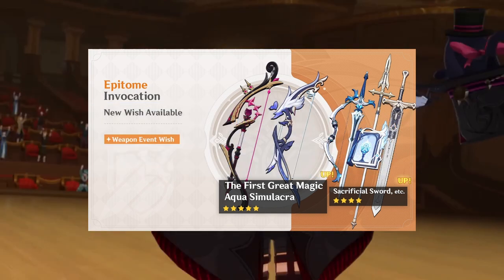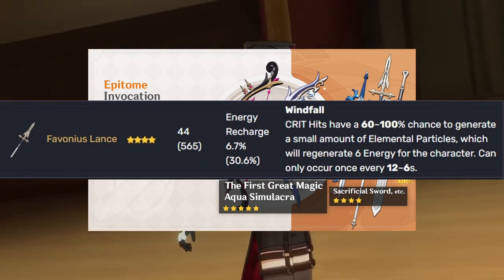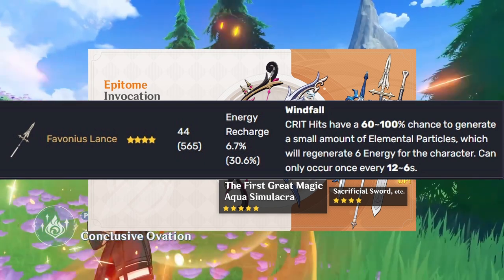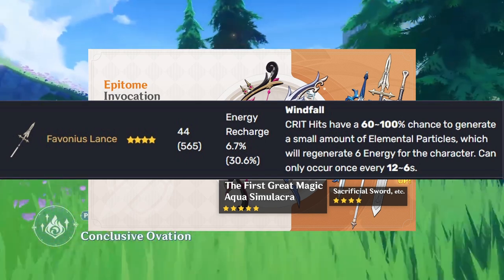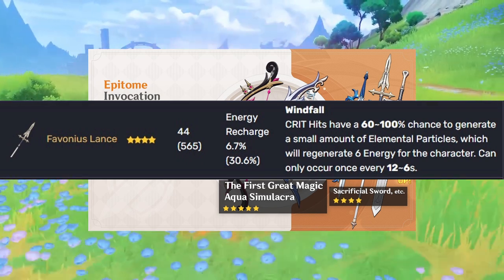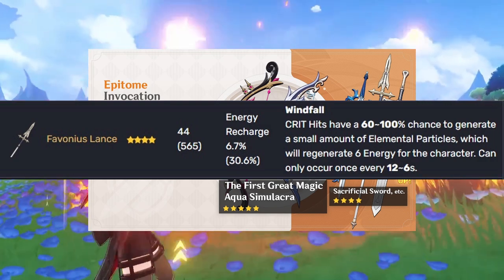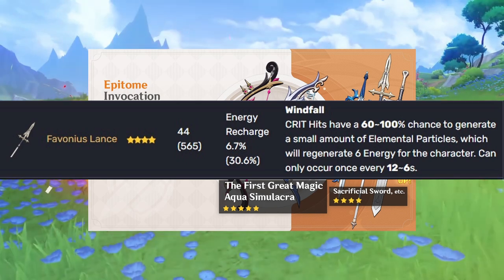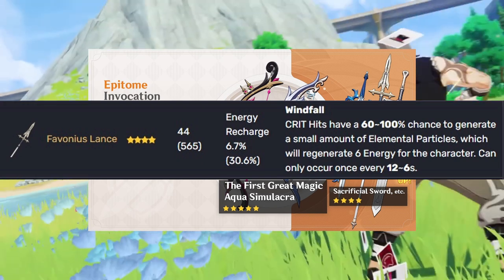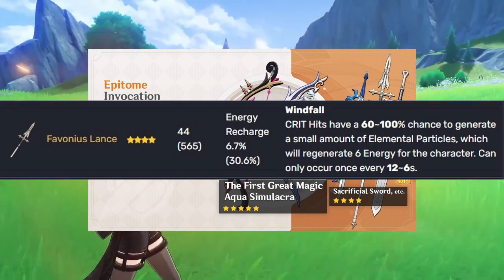Favonius Lance works in the same sense — crit generates white particles for the whole party. You'd want to give this Favonius Lance to someone like Rosaria if you want to use it more supportively. Yao Yao is pretty much best-in-slot for it because you want to use her burst ability to heal up really quickly. You can always give her the Black Tassel instead for the HP stats for healing. Mika definitely wants this — at his constellation two or four, it gives him actual particles over time. Yunjin definitely needs this because you want 100% uptime on her burst. The rest is obviously optional depending on your desires.